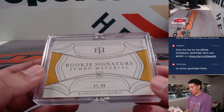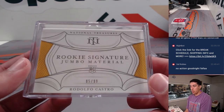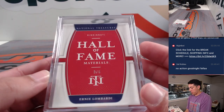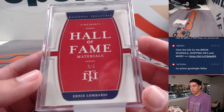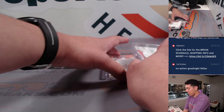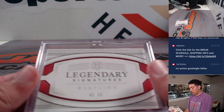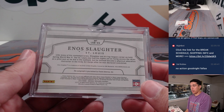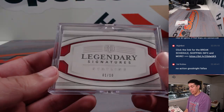And then we have some booklets. This was a rookie signature jumbo material of Rodolfo Castro out of 99. Hall of Fame materials — Ernie Lombardi, it was a bat relic out of 5. Legendary Signatures Statline was Enos Slaughter cut autograph out of 10, 1 out of 10.